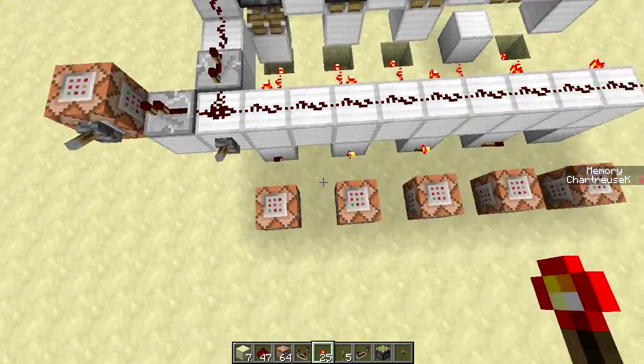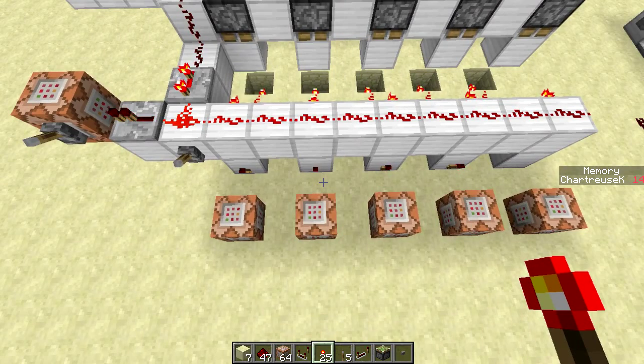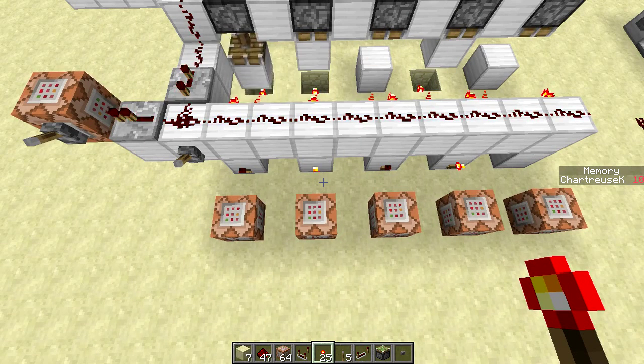So we add them all at once and we get our number. Two, four — you can see the binary numbers here and the representation over there. This could also be used as a simple output for, say, a redstone computer or something — instead of making a big seven-segment display, you just use the scoreboard as your output.